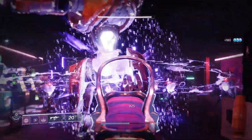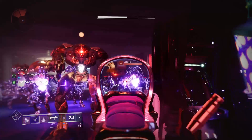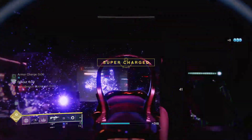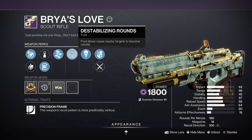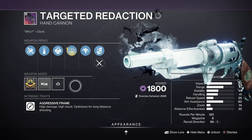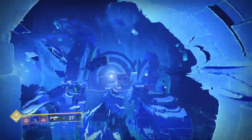You can use literally any weapon to trigger further volatile explosions on these affected enemies, but the best synergy I've found is with any void weapon with the Destabilizing Rounds perk. The new seasonal scout rifle, Targeted Redaction, and even the fabled blink shotgun playstyle can all do bits here to wipe out huge areas of enemies.